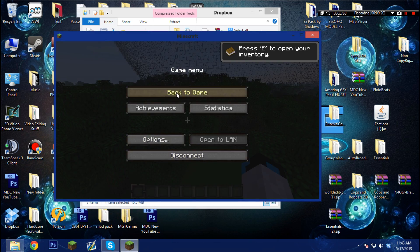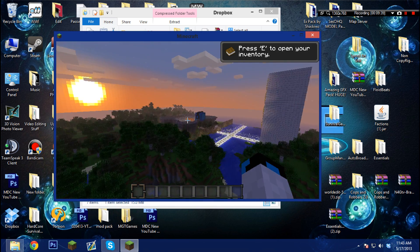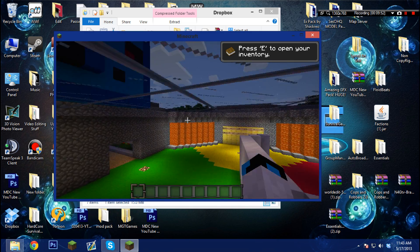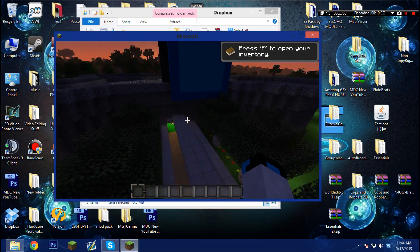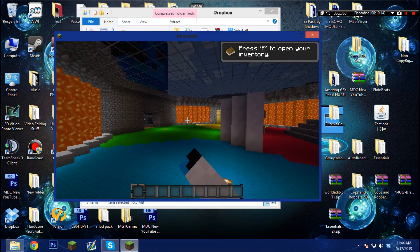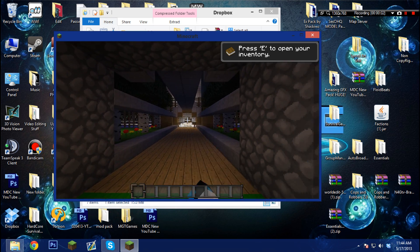Let me show you around my server real quick. I was building an arena. Let me do slash spawn — right here's my spawn. My server is basically a survival game, so if you guys want to join, the IP is in the description. I hope you guys enjoyed this video — leave a like if it helped you. Comment below if you need help or if you're missing a folder or file and I'll fix it. If the link is broken, comment below. Remember to like, comment, and subscribe — all right guys, peace out.